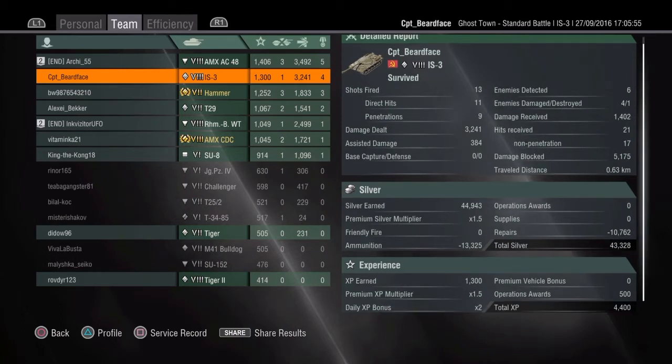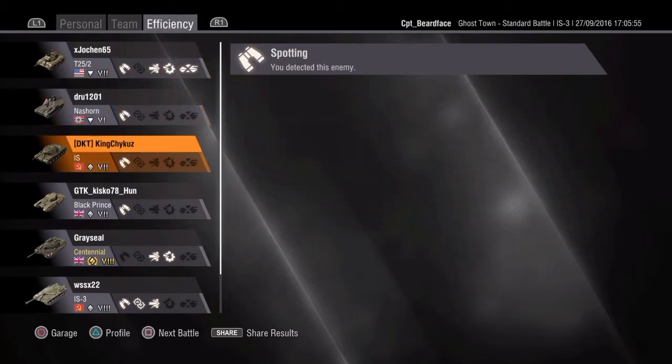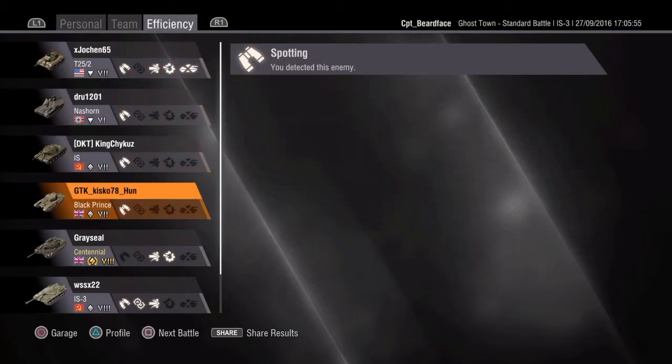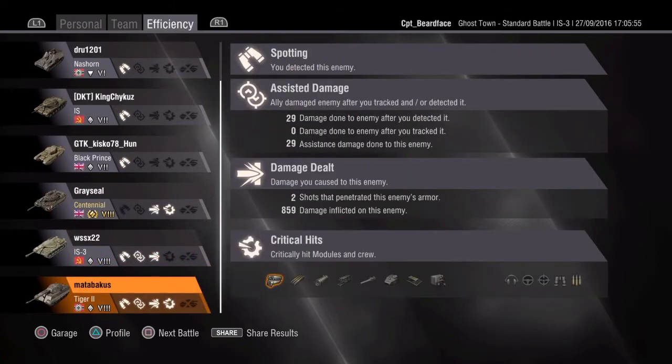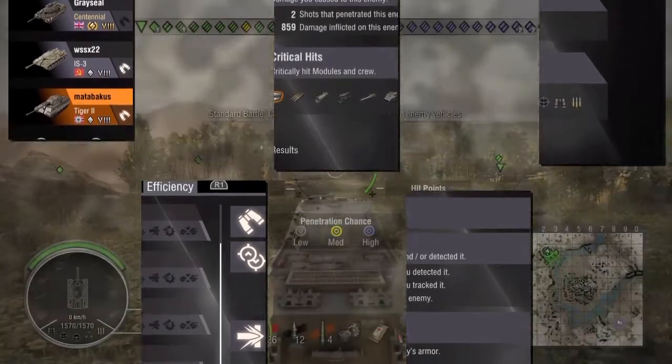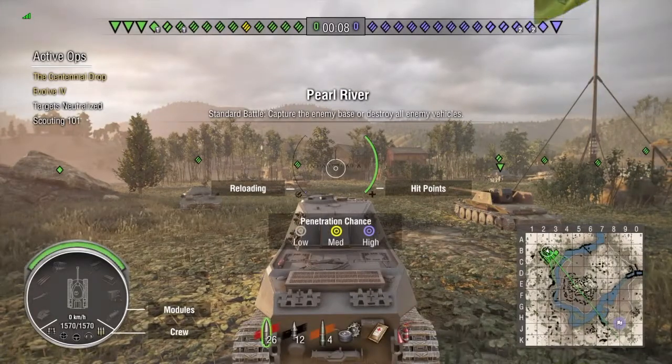If you're going to practice it, probably try down at the lower tiers if you've not got anybody to go into a training room with. Something like a VK3601 which has got, I think, 60mm of side armour — if you're top tier you could actually practice sidescraping very well. But the thicker the side armour the better. Churchill's are fantastic for it and so is the Black Prince.